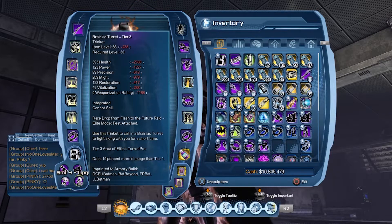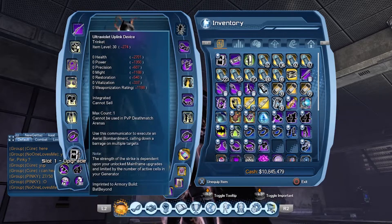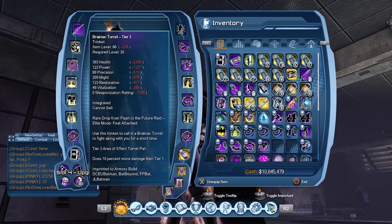On the trinkets, I have the Ultraviolet Uplink Device — you can get this by killing the chaos boss in Doomed Metropolis. The henchmen are Ultraviolet Lanterns, same boss, different drops. Any old supply drop will do. And the Brainiac Turret Tier 3 — you can take any other Tier 3 turret to do maximum damage.